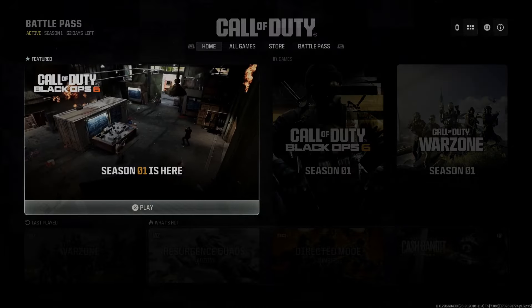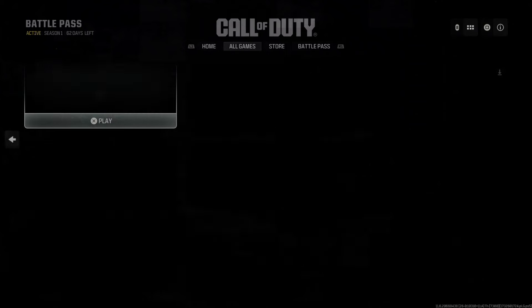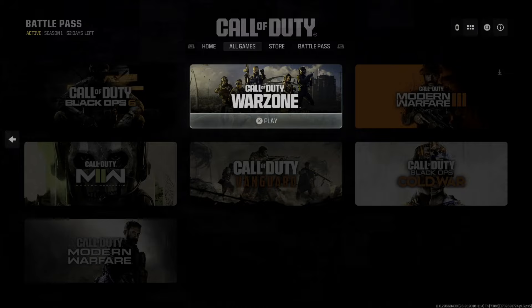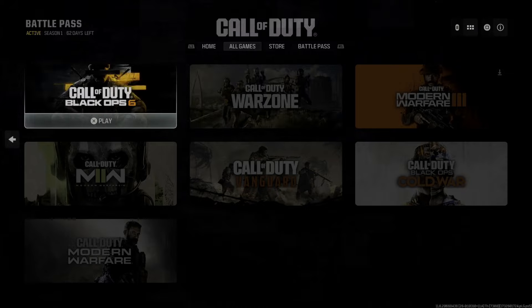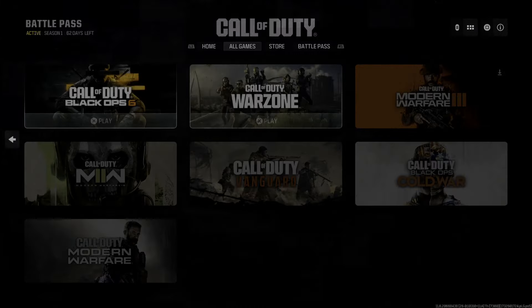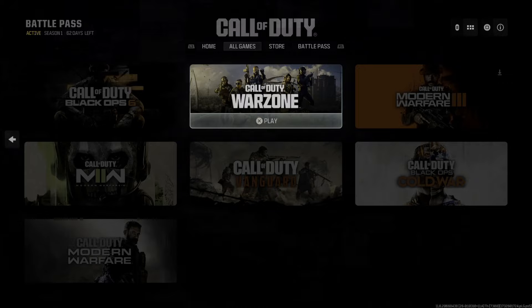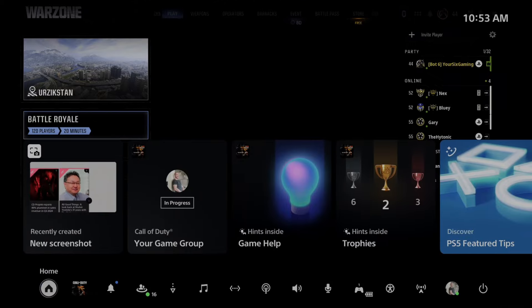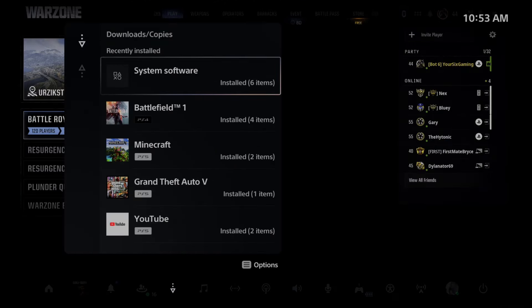You can see Warzone just on the main area here. Press R1 and we can go to All Games — and here's Call of Duty Warzone. Just press X on this to download, then you can prompt the download. You can see all the other Call of Duties you'd have to buy, but just go to Warzone right here and start playing. You'll probably have a download starting at this point, and you can see it under here.